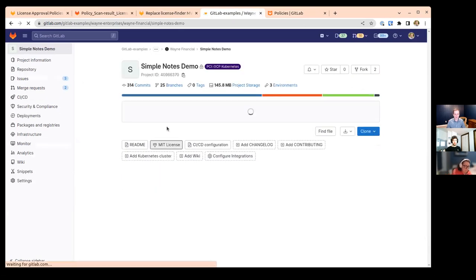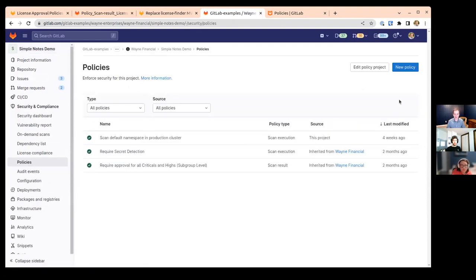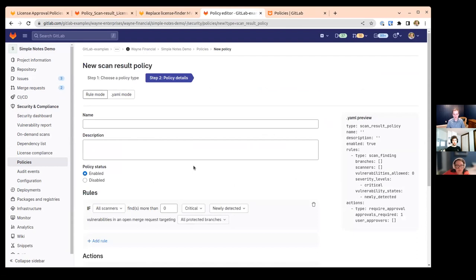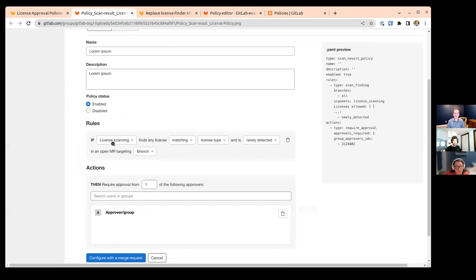It's a visual workflow to help guide you through the process of generating that YAML. If you come in to create a new policy, you'll create a scan result policy — that'll be the kind you'll use for your license policies. Right now you can filter by which scanners you want and define your criteria. It's going to be very similar; we're just adding an extra dropdown where you can pick either security scanning or license scanning. If you pick license scanning — this is where I have to go to the mocks — it gives you all of this license criteria.